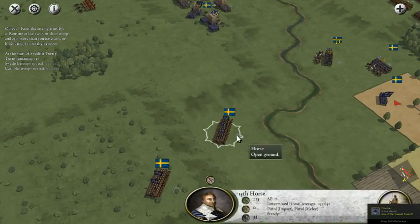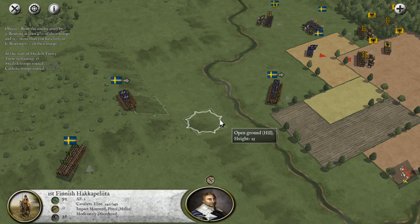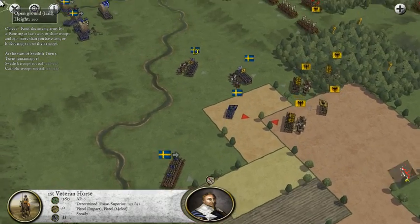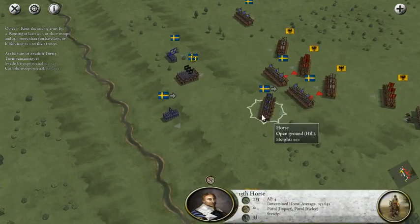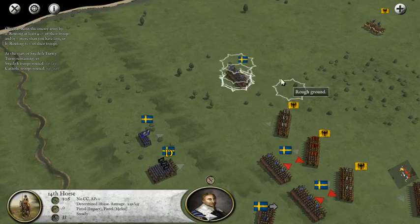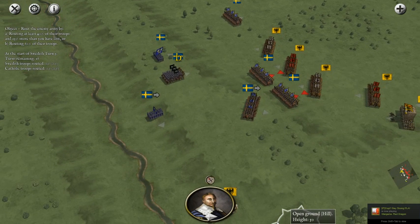It looks like I accidentally limbered the cannons - I must have needed to move them forward, so that's fine. Let's keep moving the cavalry around. If we can get these guys over here quickly, we'll be in an awesome position to get behind these dragoons and absolutely smash them. I don't like the fact that this Light Hussar unit was able to evade into my back lines - there should be some rules about evasion. If you evade and fall behind enemy lines, you should get an automatic disruption, because now he can go willy-nilly and attack all of my troops.